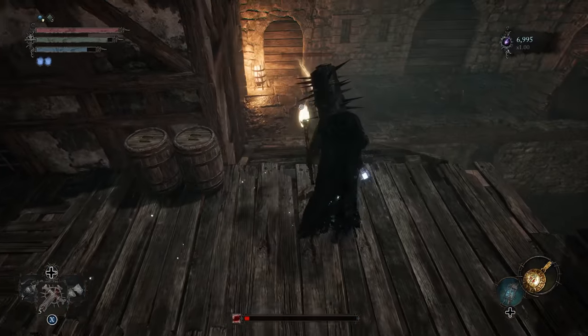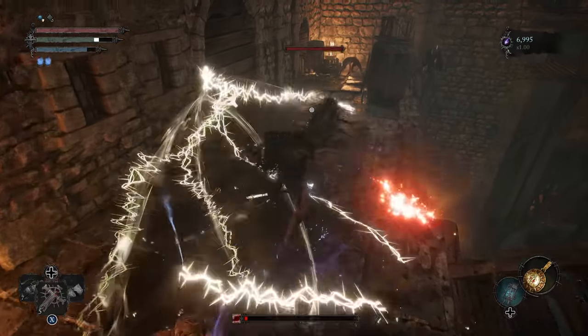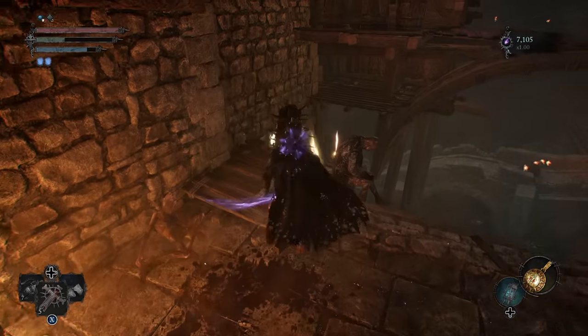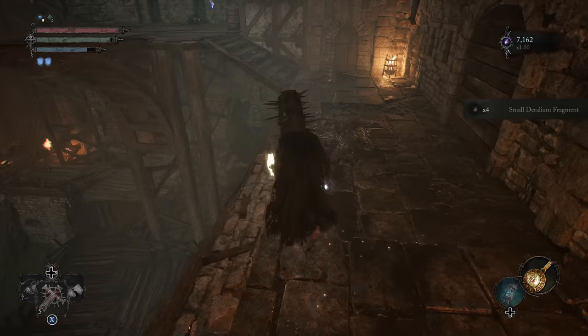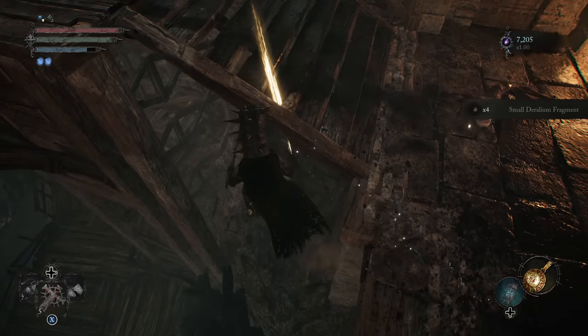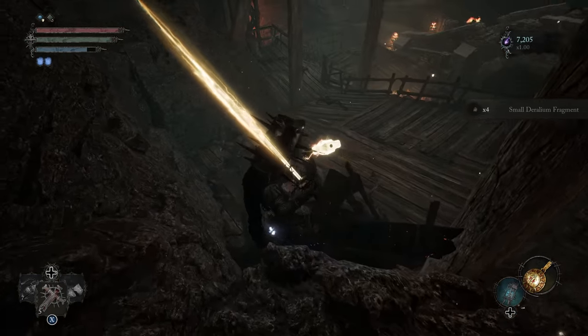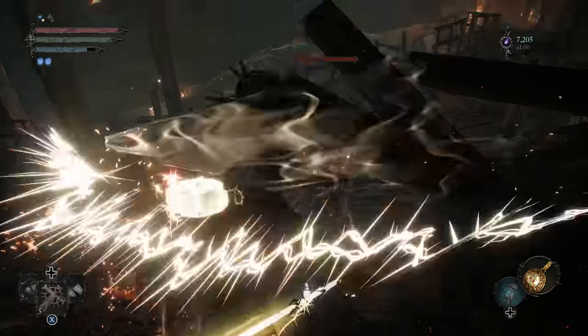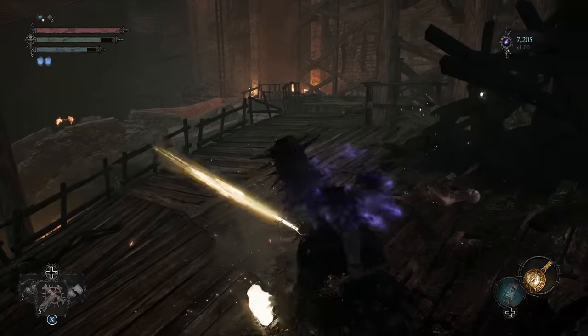I'm going to go ahead and buff our weapons, and now we're going to just kind of work through this zone, killing everything that we have. These withered will actually think of them like mini sorceresses — they'll try and cast on you, so be very aggressive on them, don't give them any time to breathe. And drop down right here — it's a little tricky getting down as you can see. There we go, we made it down.